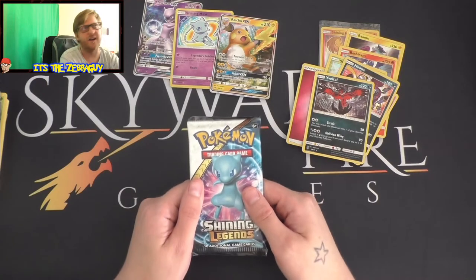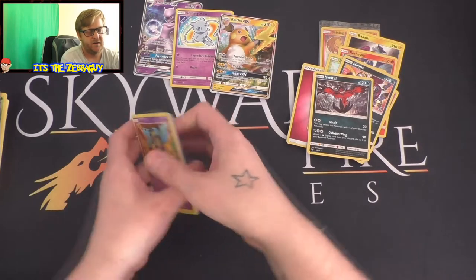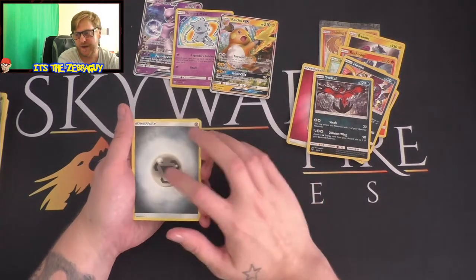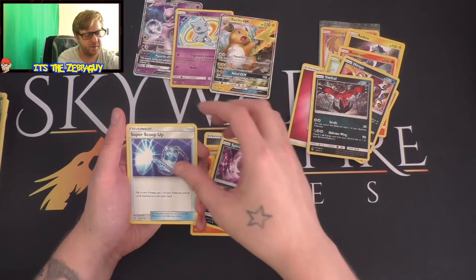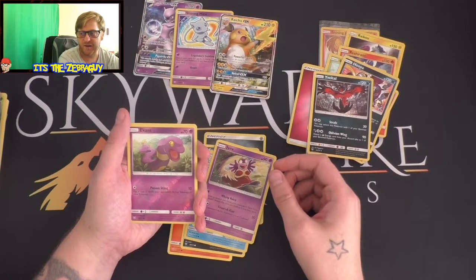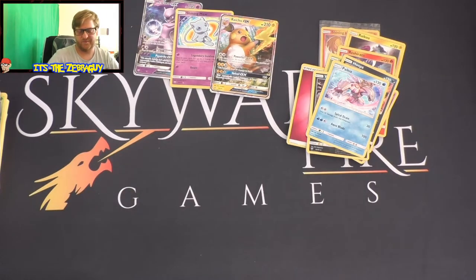I love this box. I'm going to get the pin collector when it comes out because it's just going to be epic. Steel Energy, Incineroar, Spiritomb, Super Scoop Up, Golurk, Larvesta, Scraggy again, Croconaw, Jynx. Here we go, we've got the reverse holo Ekans and a Palkia. Nothing too big for the last pack.